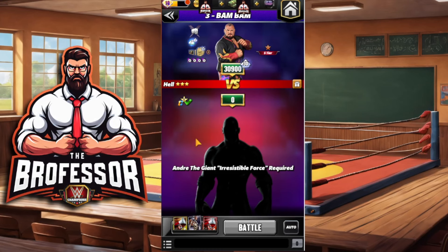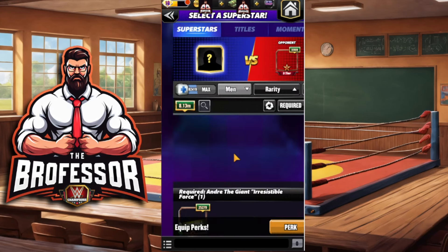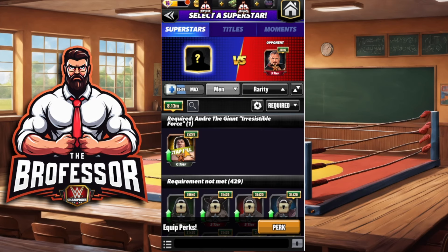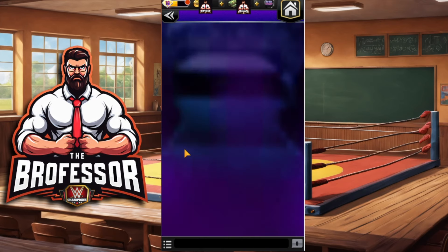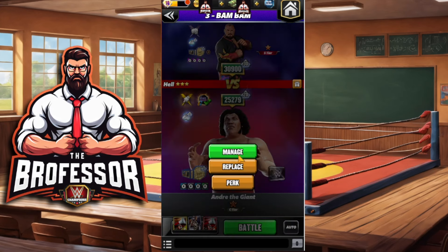Class is in session, the professor is in — what's happening y'all? Under the giant, the irresistible force. Here's our first surprise for the month: the first seventh anniversary surprise, a revamped superstar. You might need to take him on the road to go against a six-star Bam Bam. Let me show you how to take care of it.